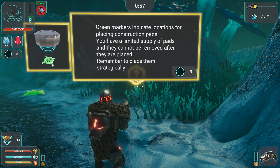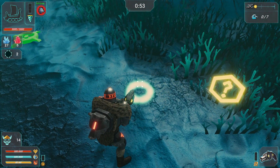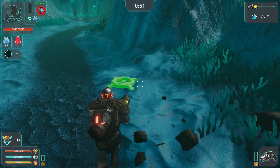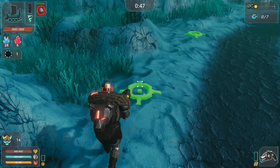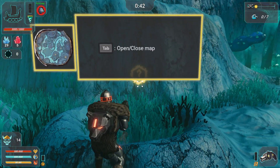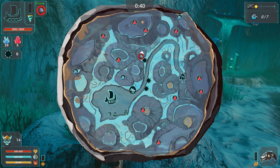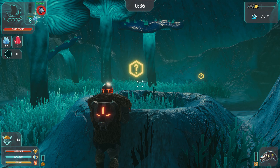Green marks indicate location to place construction pads. You have to limit the supply. How much time do we have? We got 37 seconds.